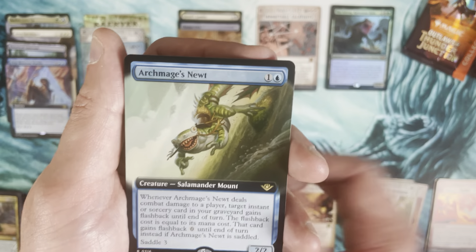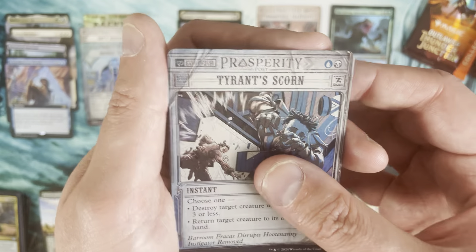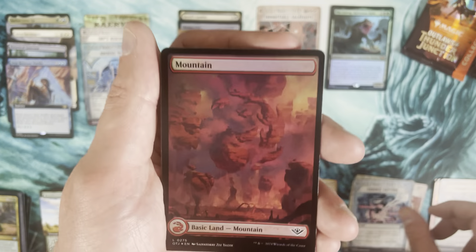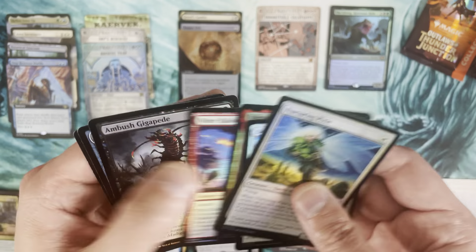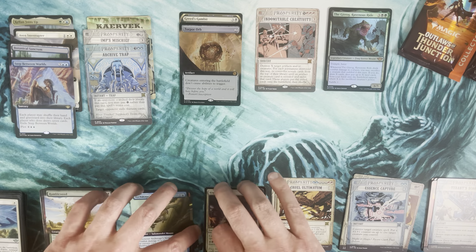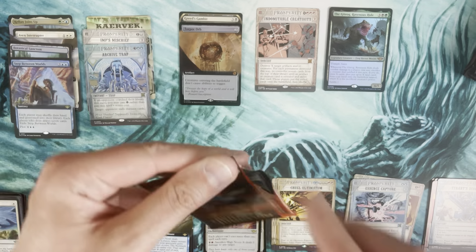Archmage's Newt, High Noon Tyrant Score, and a Breaking News foil Essence Capture. Beautiful Mountain, then uncommons and commons. Happy with that Torpor Orb. Okay, last pack of the first half — pack number six.